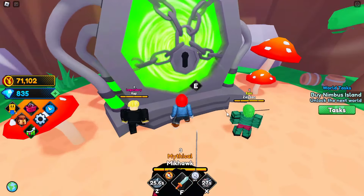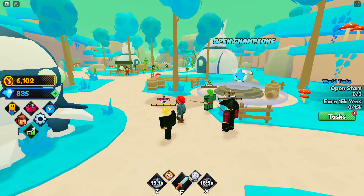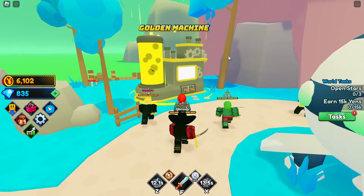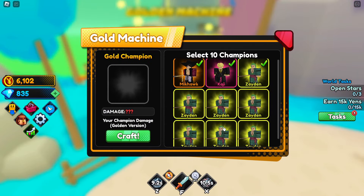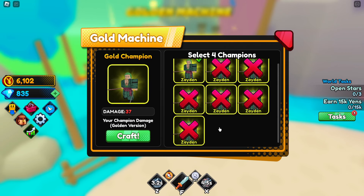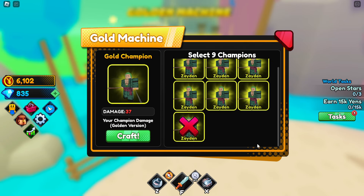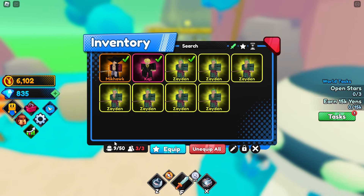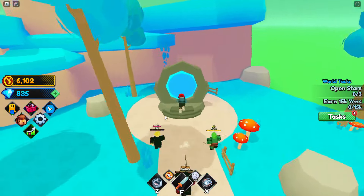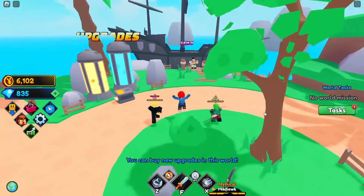Let's head over to Nimbus Island - press E to teleport through. We've now unlocked a bunch more content: new champions, new upgrades, and a golden machine. This seems like the shiny machine we see in other games. To make a gold champion, we need to select 10 total, and once crafted it should do around 10 times more damage - we'll find out.